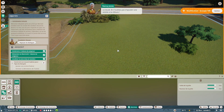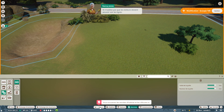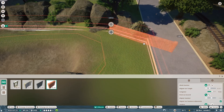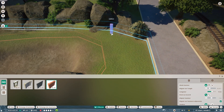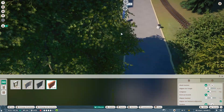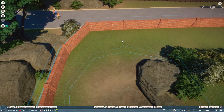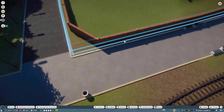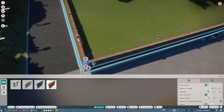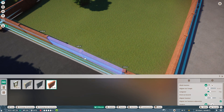On veillez à ce que la clôture inclue le gros trou creusé, et on n'oublie pas d'ajouter une entrée. Les visiteurs doivent pouvoir voir les tigres, donc on ajoute des vitres. On peut remanier complètement la clôture en cliquant sur les plis : un petit curseur apparaît et vous pouvez bouger les murs comme vous le désirez. Il y a un périmètre minimum en mètres carrés pour chaque animal — consultez la zoopédie pour chaque espèce.